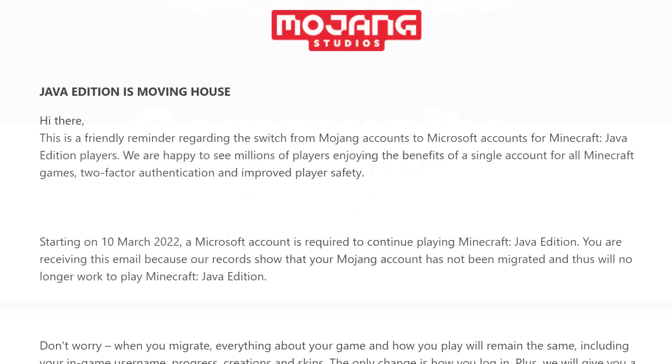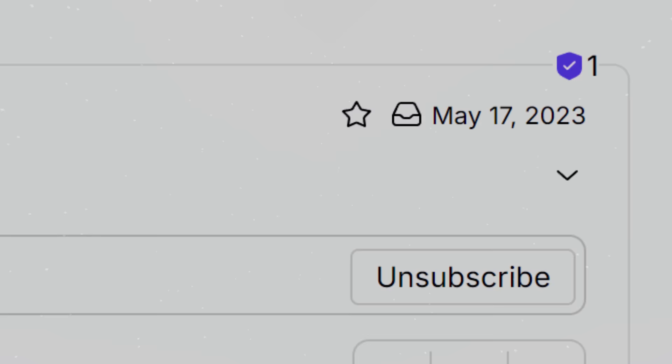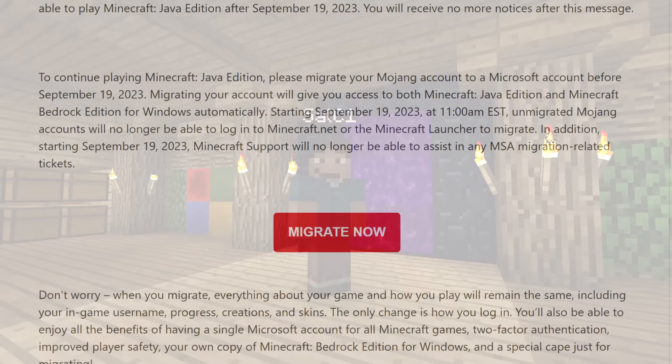Starting on September 1st and continuing over the course of eight months, I got three more reminder emails that were identical to the last one. Then on May 17th, 2023, I received another email announcing the last day to migrate was September 19th, 2023. That marked the official deadline after which I would not be able to migrate my account. Just nine days before the final day, I got one final email reminder saying it was time to migrate. Nope, not gonna happen.